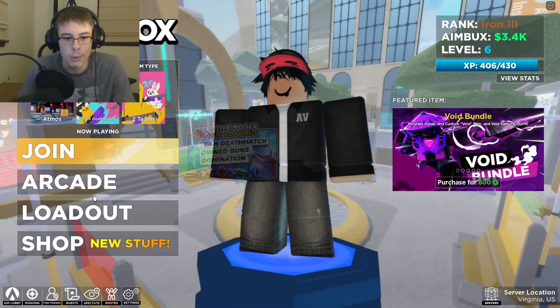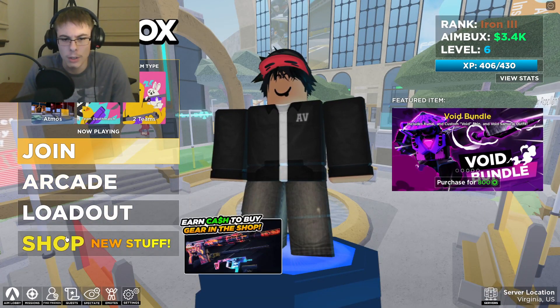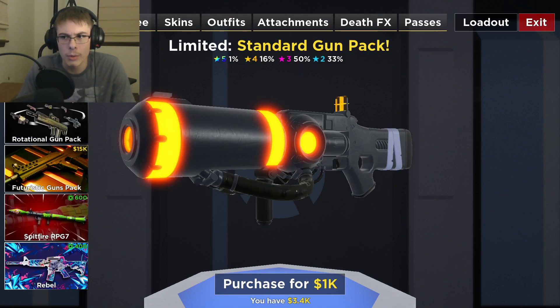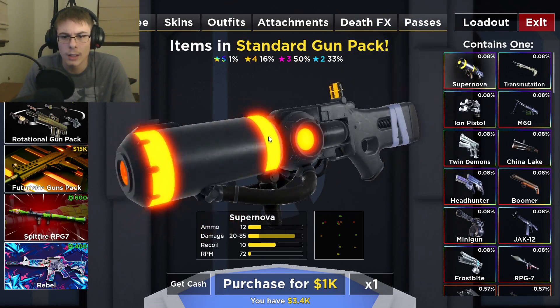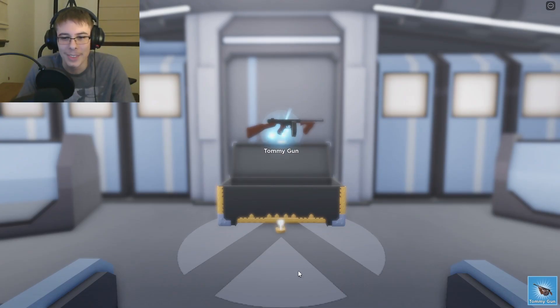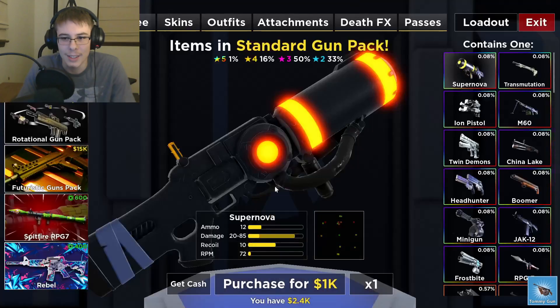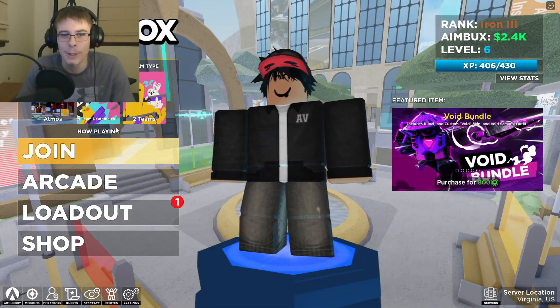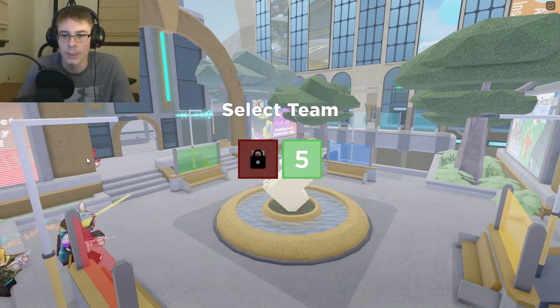There's also arcade, emotes, spectate, quests. We can also buy weapons — guns! Yes, you can. So I can technically buy this. We might as well. What is this? Oh, tommy gun! That's crazy. We'll check out the tommy gun after we use this one weapon because I'm very curious to see what it's like.